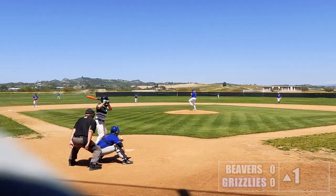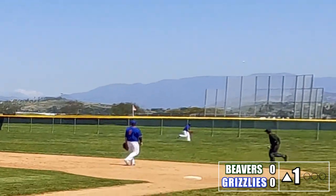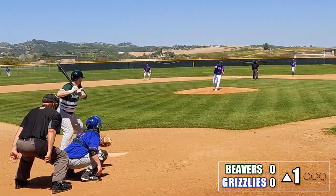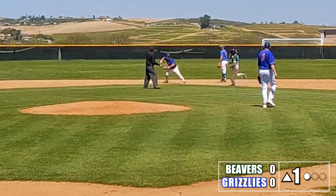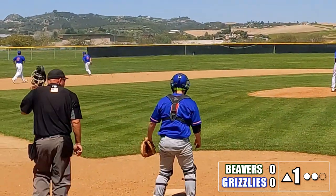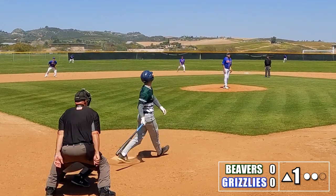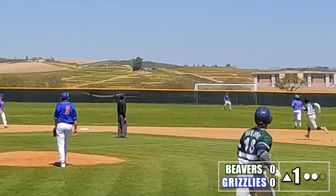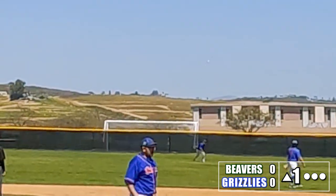Ryan leads it off for us in the top of the first. I'm still trying to get the camera ready, but he takes it opposite field for a little base knock. The Grizzlies immediately turn a double play on a ball hit up the middle by Ted — textbook double play ball, and they make the play. Mike comes up in the three spot and hits a nice base knock to the left side. Dylan's batting cleanup, but he gets a little under it and pops it up to center field for the third out.